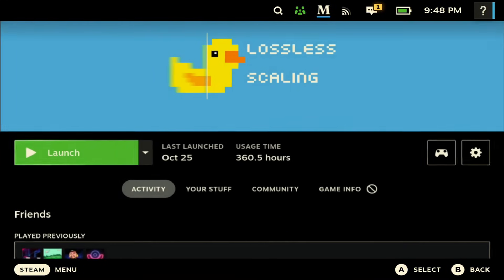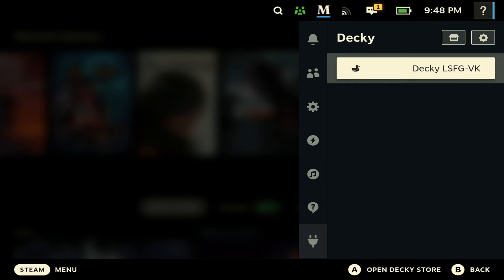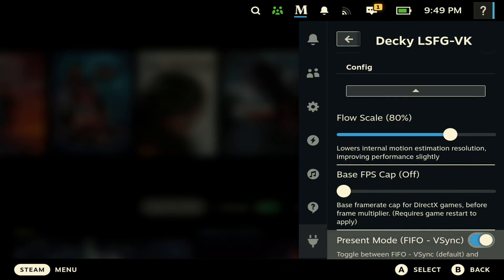Next, purchase the Lossless Scaling app from Steam — you can see it here. Once you do, hit Launch or Install. This is a seven-dollar app and I would highly recommend it. Once you're done installing, open up Decky Loader and you'll see it says that it's installed. Then install the LSFG plugin and you're good to go.